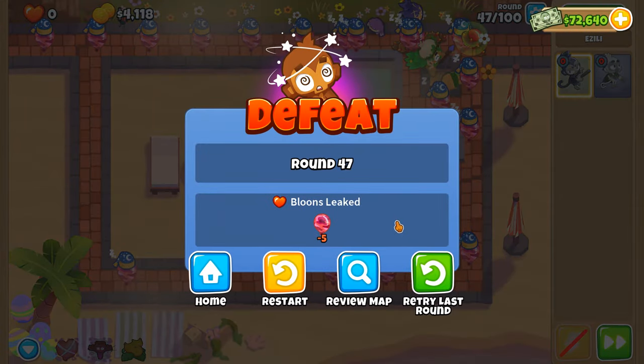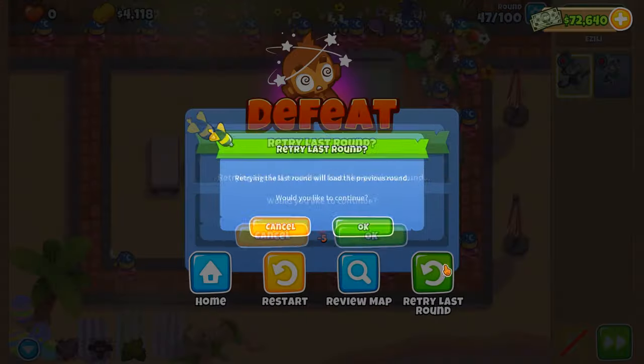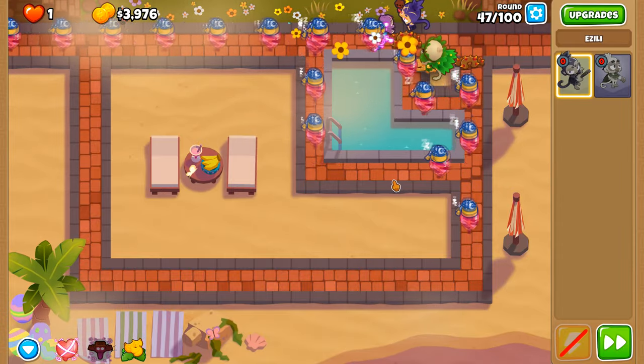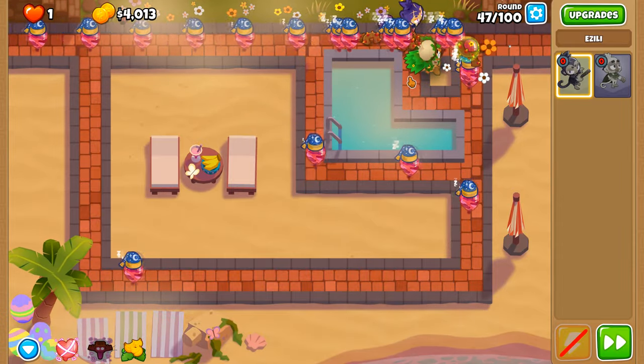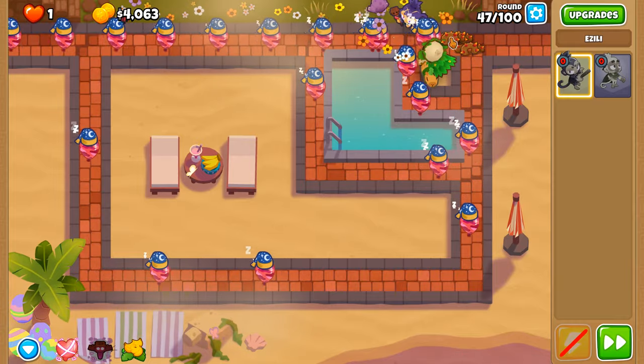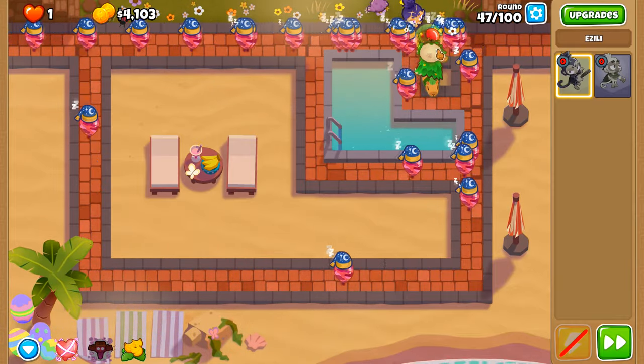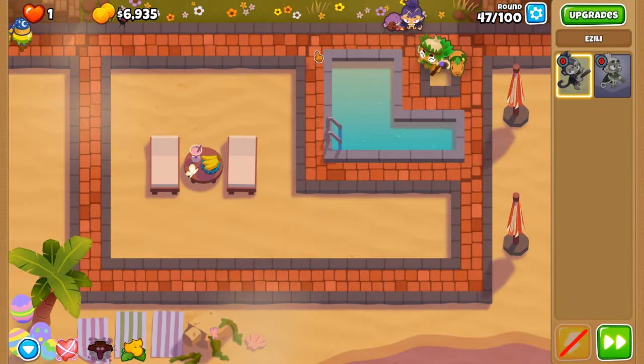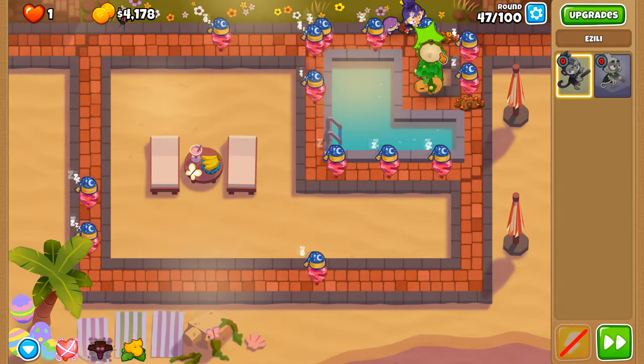Elitists always say that everything is so easy, even Azeli Camo Solo round 47! Someone was trying to explain to me how Azeli Camo Solo works on this round, and it's like a customer trying to explain that they want tobacco but not explaining what brand they want, and going: how could you not know what I'm talking about? In this case, I don't know what I'm doing here!